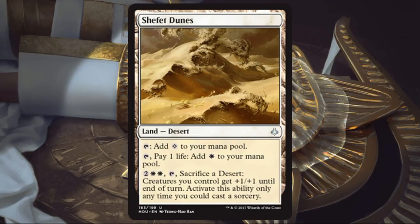Shefet Dunes. This is an interesting alternative. If you're into the desert mechanic and worried about color requirements in a speedier deck, this is nicer because it doesn't come into play tapped. It taps for colorless mana, but if you tap and pay a life you can get white mana out of it. The additional activated ability costs 2W plus a little extra, but it does let you sacrifice it to get it into your graveyard, and the effect you get is okay if you're going wide. This is a very strict utility card — if you're interacting with deserts it's fine, otherwise you'll pass it up.